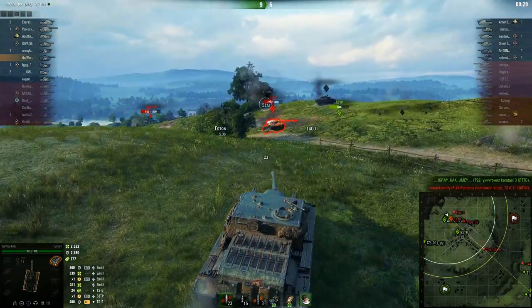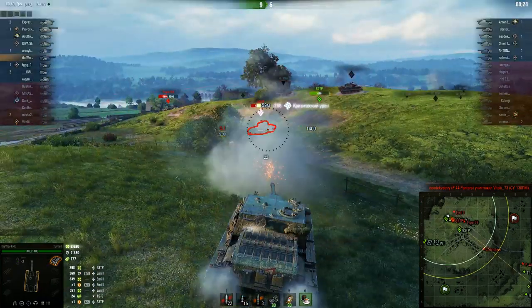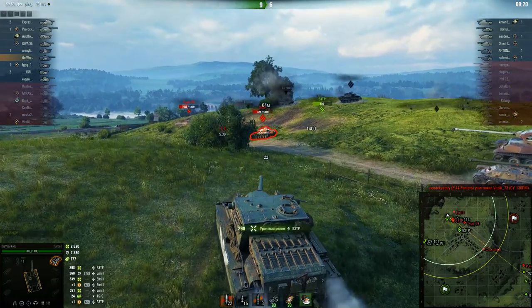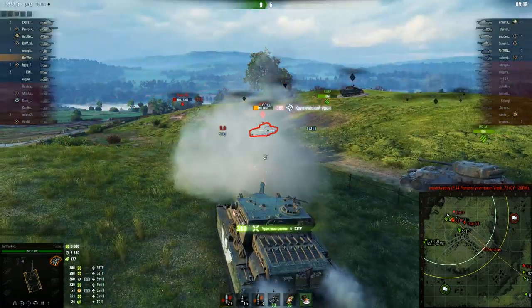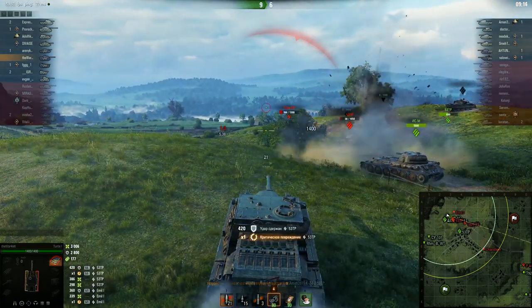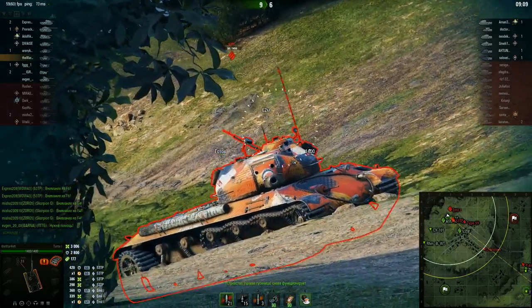But not consistently. By the way, our HP is not that of a TD but of a heavy tank — 1400. Regular tier 8 TDs usually have around 1000–1100 HP. And the aim time is 1.9 seconds, which allows us to aim quickly and make use of our DPM. But again, because of the other gun characteristics, shooting at long distance is uncomfortable.